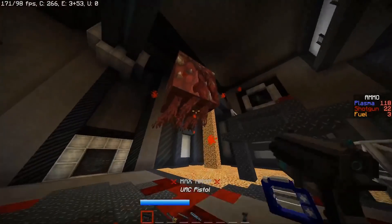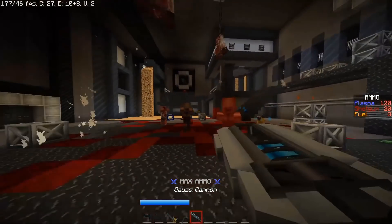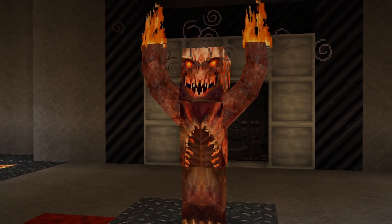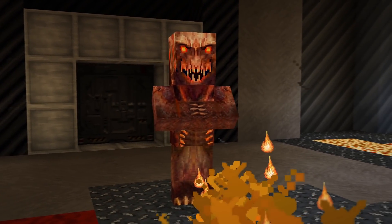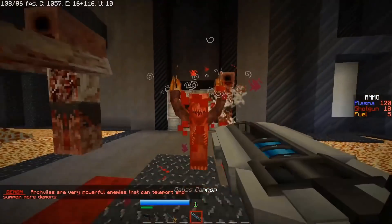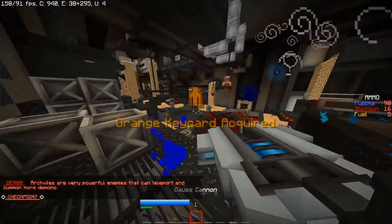I also prioritized demons — I do have the Arch-vile in there, and he's quite annoying on purpose. He'll keep summoning mobs if you don't get rid of him quick enough. From 1994 to now, he's still doing it. So you managed to make him summon just like in Eternal, right?